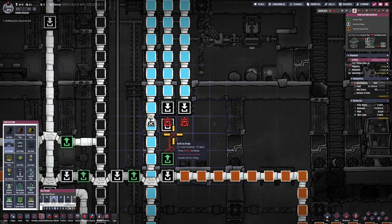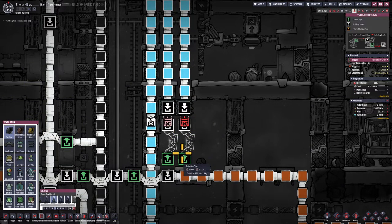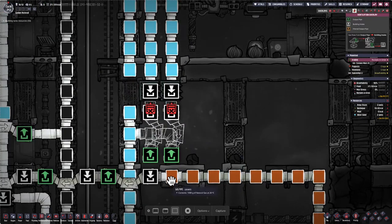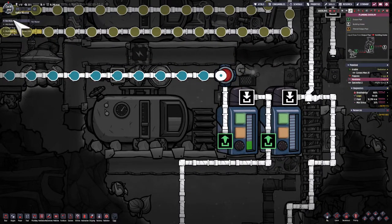I mentioned last episode that I don't want to converge two oxygen lines into one — that's not exactly true. Towards the end of the line it's okay to do this. You just don't want to do this upstream, closer to your oxygen generation system. But once you get further out in your base, you can use two gas bridges to converge them to one line. That works out quite well.